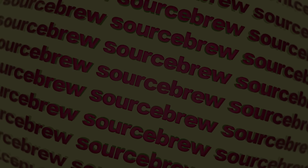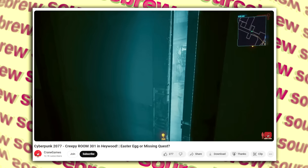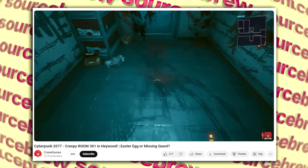Creepy Room — Cyberpunk 2077. There is a very creepy and otherwise inaccessible room in Haywood near Delamain HQ in Cyberpunk 2077, only accessible using mods. This is room 301, and because it is so detailed with writings on the wall, blood, and more, this was likely part of a cut easter egg or possibly even a full quest that was scrapped. Makes you wonder why they didn't at least leave it in as an easter egg and why they felt the need to hide it behind a locked door.